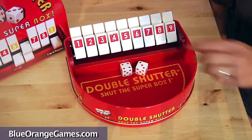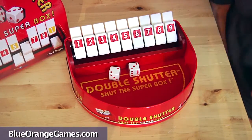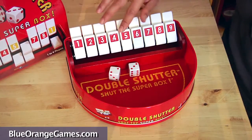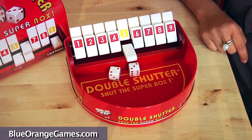The game begins by rolling the two dice. If you roll a 2 and a 3, which adds up to 5, you could either shut 2 and 3, 1 and 4, or simply the 5. Your turn continues till you can no longer shut any tiles.